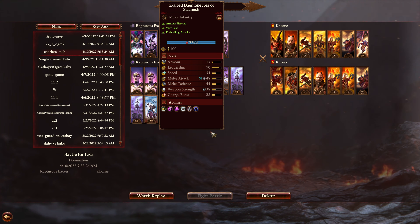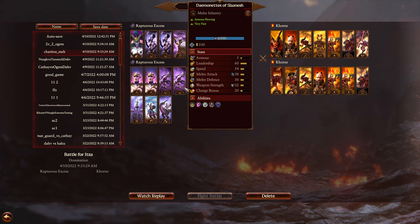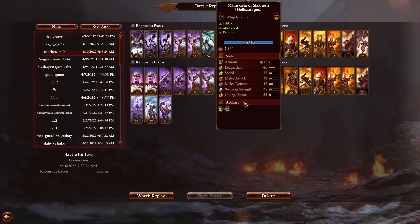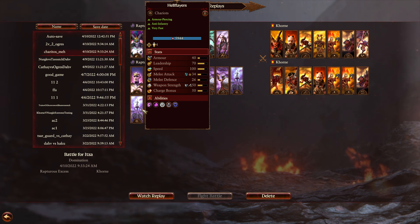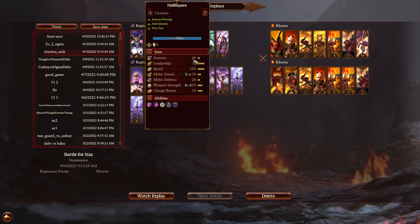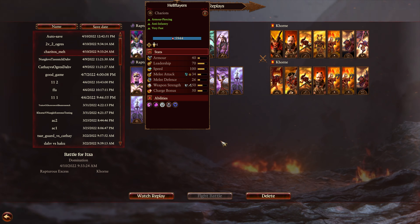Two Exalted Demonettes in particular can get a lot of damage out against Khorne, but they can also take a lot of damage very quickly. Two Cultists, two more Demonettes in reserve, some more Hellscourges, the two Hellflare chariots. So this is the upper tier, more expensive one. If you want a hilarious look, just check these stats in comparison to even the Light Warsleds, to be honest. Pretty hilarious.